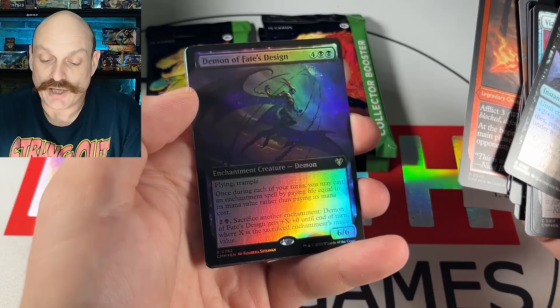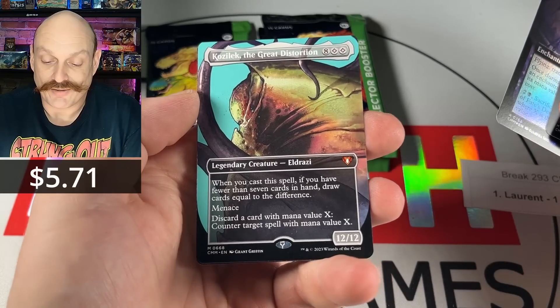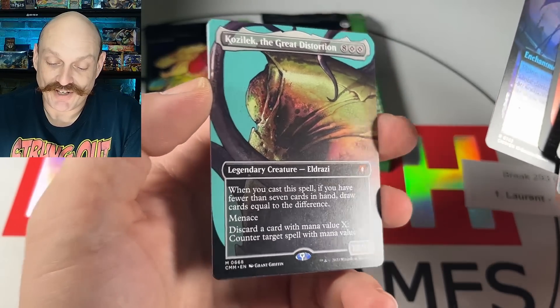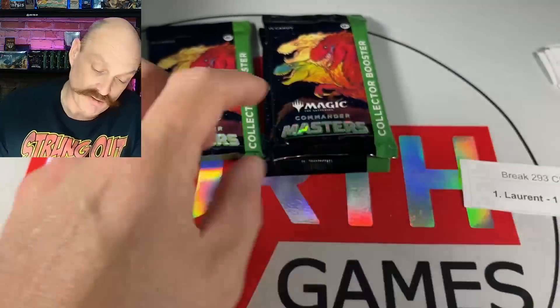Yeah, it's a brand new card. Is it really? Yeah. Catfishkin. Alright. Catfish, Kozlek, and an Insurrection Border. Yeah, alright. It wasn't terrible, right?